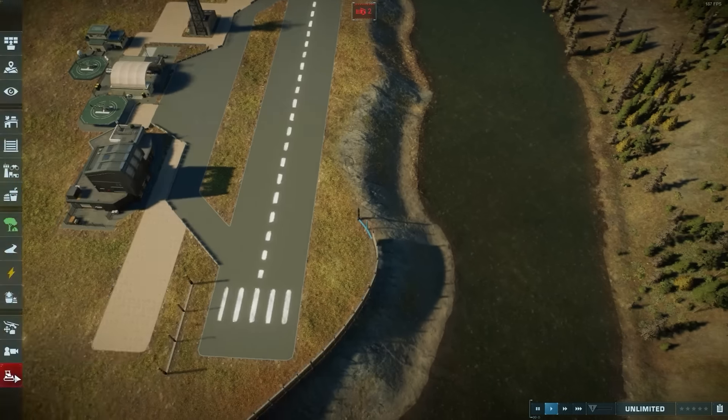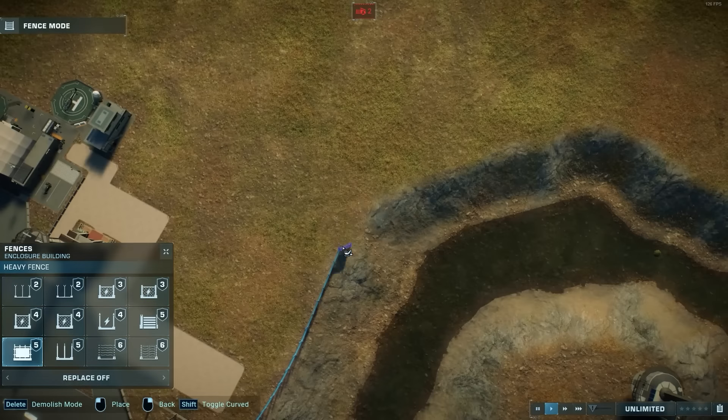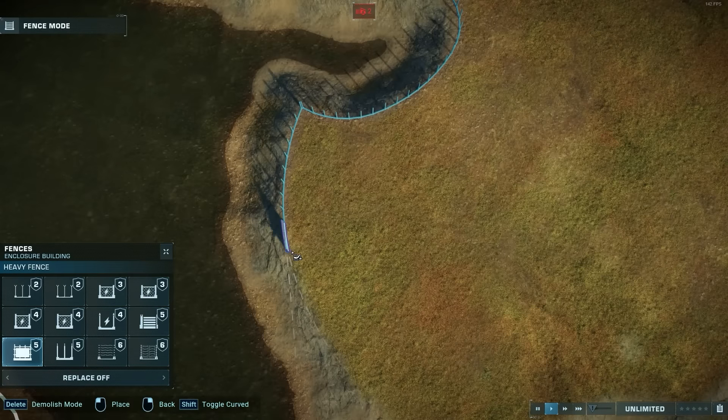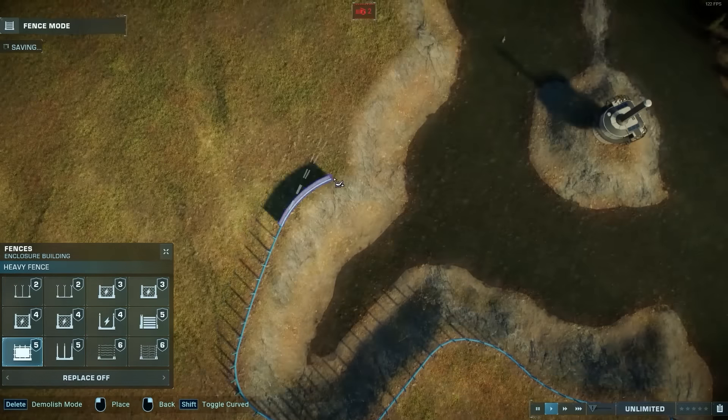I broke that rule because I realized that the fence was a little bit too close to the landing strip, which made me a little bit uncomfortable and concerned about clipping some wings. So I decided to move that over.